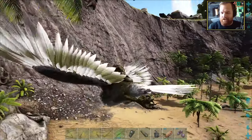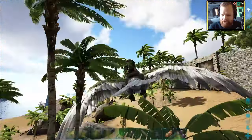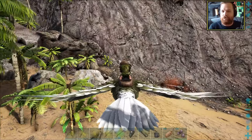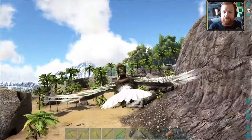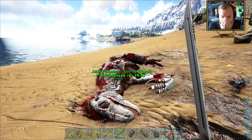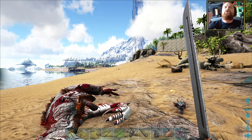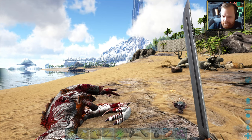I wonder if there is even the slightest possibility I might be able to kill this Alpha Raptor myself. It is visibly damaged. And when it gets to the point of being extremely visibly damaged, I kind of want to finish it off with a sword and put your guys' theory to the test — that we will get way more XP towards our chibi if we manage to take this guy out with a sword as a person as opposed to a tame.